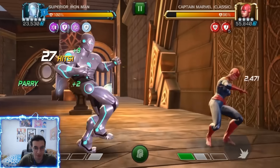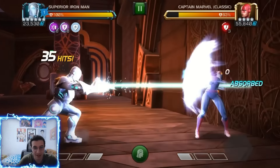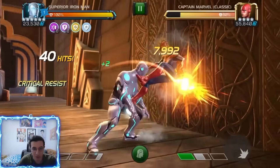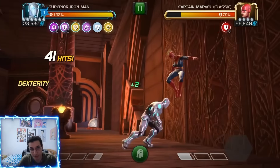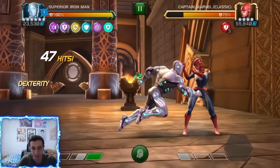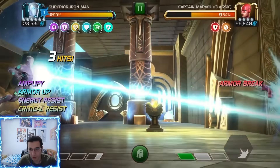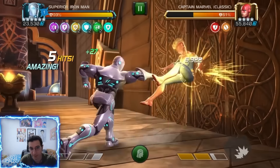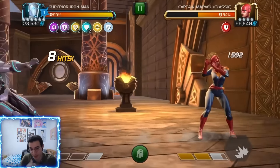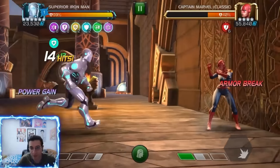Yeah, we're increasing potency based on our amplifies and getting a lot of power. You can stack a bunch of armor breaks from the SP1 — they don't reduce armor by a massive amount individually but with many unique superior buffs you inflict multiple of them. Before the SP2 we got five different buff types and basically 18 buffs total, so our SP2 is going to be crazy.